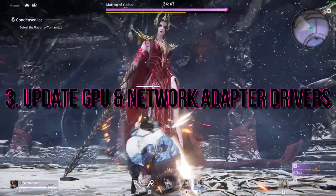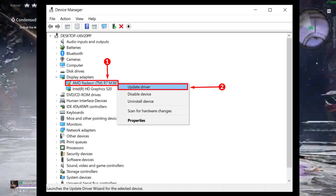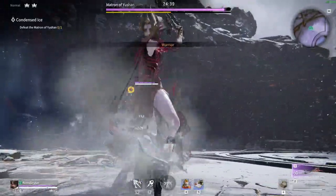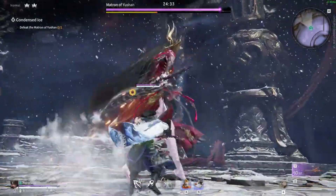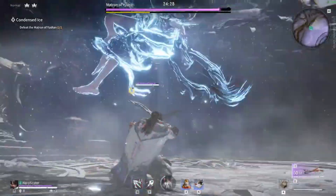Outdated drivers can often lead to performance issues. To ensure smooth gameplay, update your graphics card driver by visiting the official website of your GPU manufacturer. Similarly, update your network adapter driver from the manufacturer's website. Additionally, install all available Windows updates to benefit from bug fixes and performance improvements.